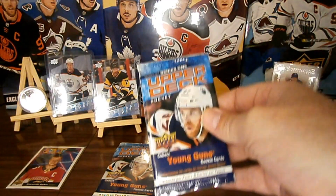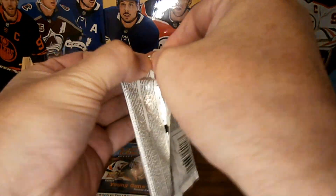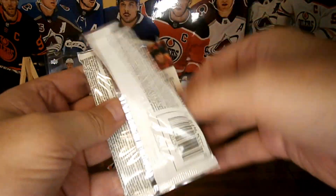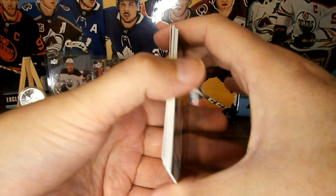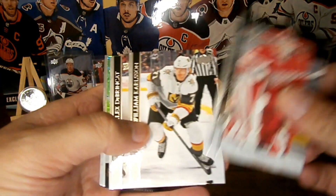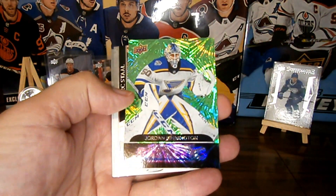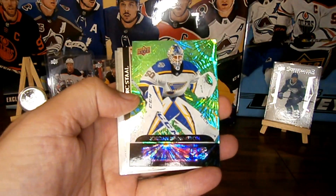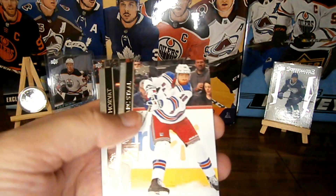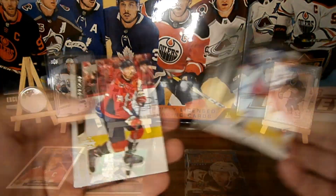We've got the third and last pack from binder number two — hot packs. We've got another young gun. Some base. We got a dazzler — is that a green Bobby Dazzler? Is that a Jordan Binnington Dazzler? Nice. And some base and stickage.